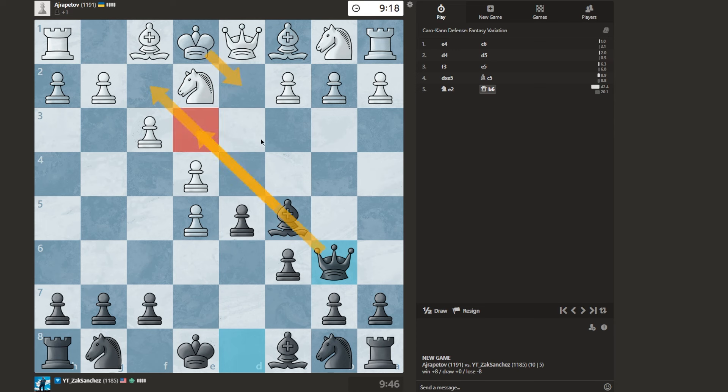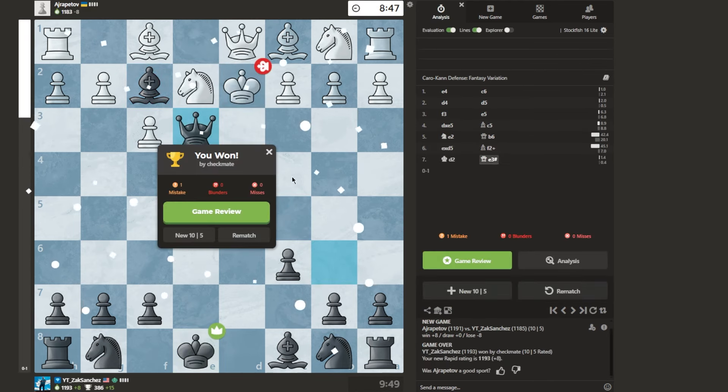So Queen to E3 would be mate. But how do you stop it right now if you're white? Is it already too late? Yeah, so if you ever go against the fantasy variation as a Caro-Kann player, remember E5. Okay, I think I win — check, and then mate. Yeah. That's a good way to start it out.